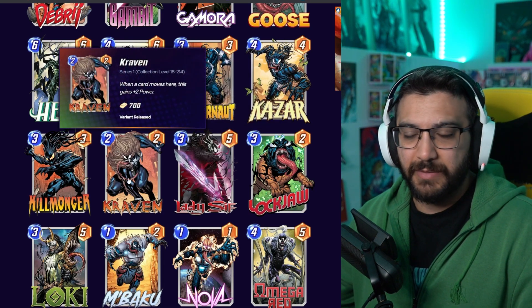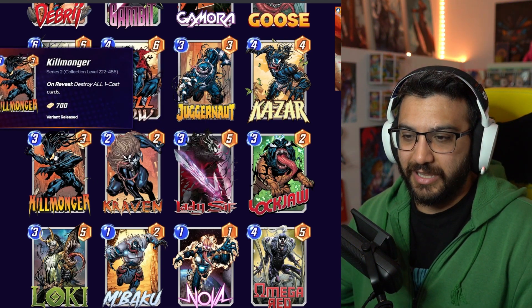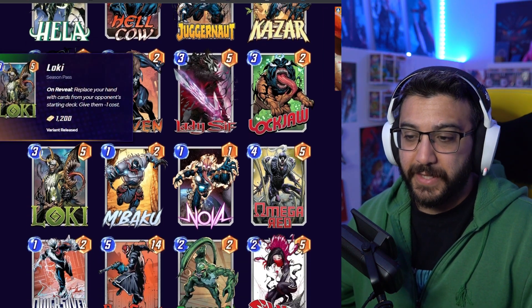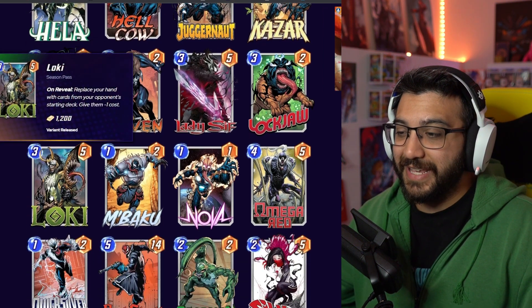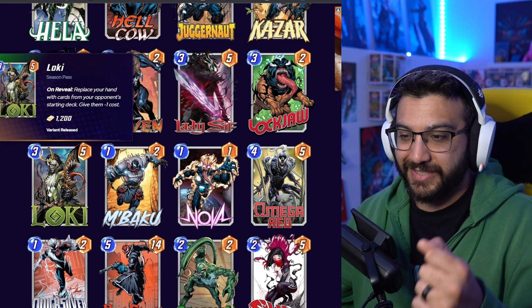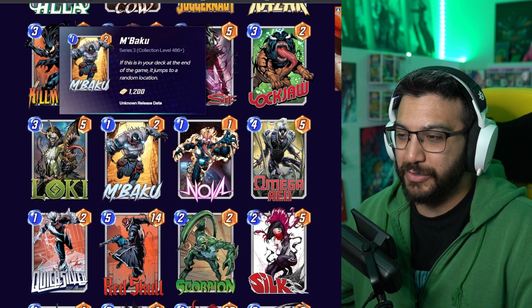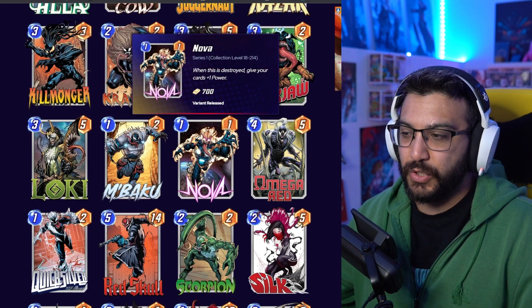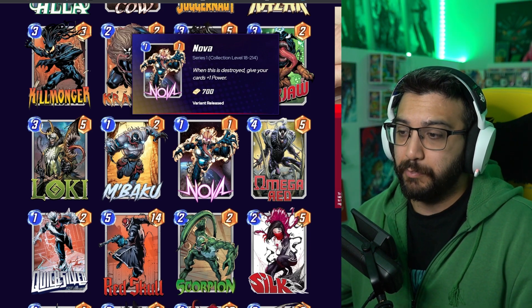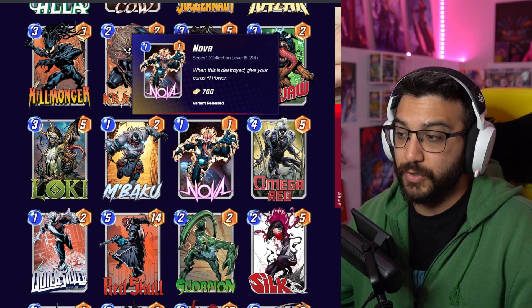Kraven is kind of boring, in my opinion — too simple. Same with Killmonger. I like the tentacles for the hair, but outside of that, not the biggest fan. This Loki one that just came out is awesome — I really love this one. Love that his staff is also venomized, which is really cool. I've never seen this M'Baku before — that's pretty sweet. Nova's pretty good, but I think I've seen it too much; it's like a very often-played variant, so it feels like whatever at this point, even though it is a good one.